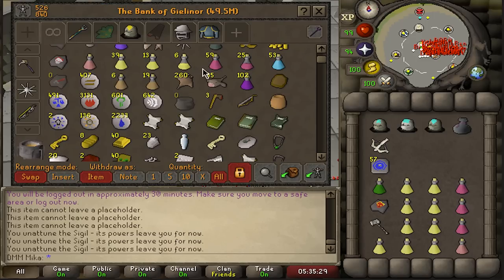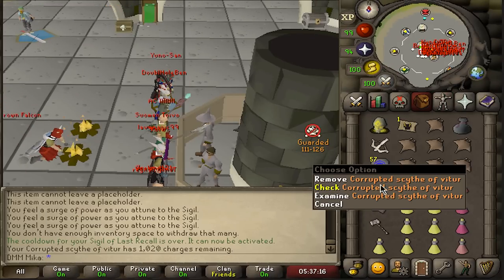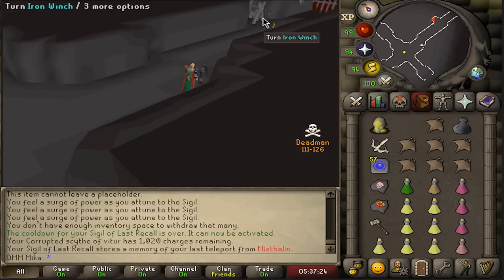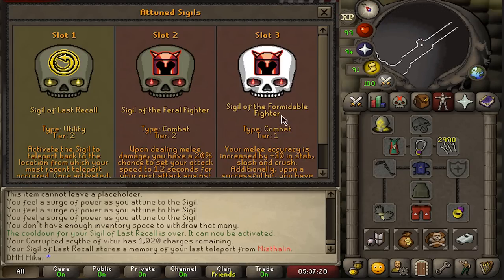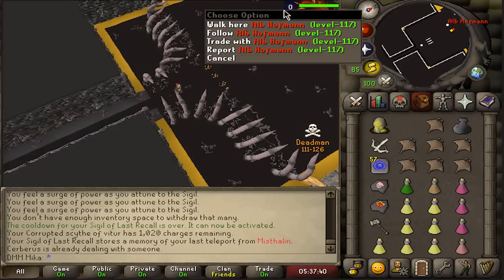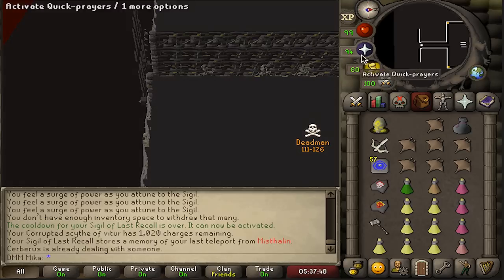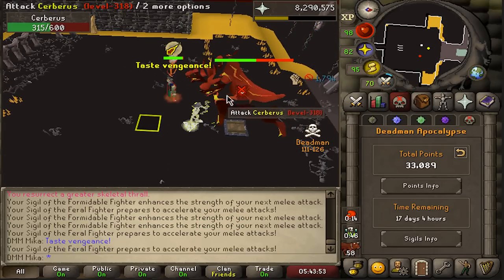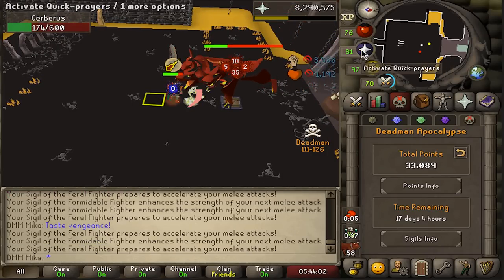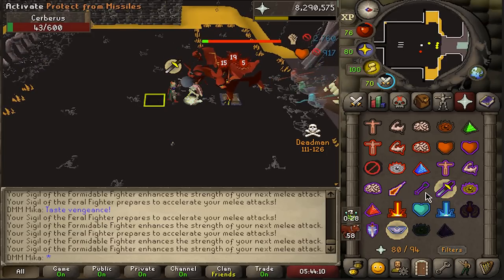In the last episode we got one crystal but there is so much more money to be had from this boss. I'm using a charged scythe, which means we're taking a little bit of a cost in damage - fairly expensive to run. We're using sigil of the last recall with Feral Fighter and Formidable Fighter. I have a little anti-PK gear on. There's a demon in here! One thing I forgot though - after your initial 100 kills you only get half the points, so basically 12-something points per kill, which might not be worth camping Cerberus. I think I just trolled myself, but I'm still gonna finish this task.